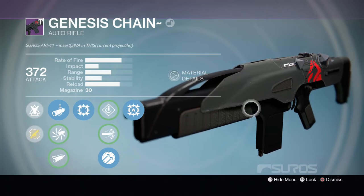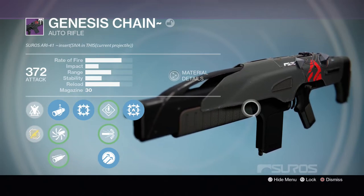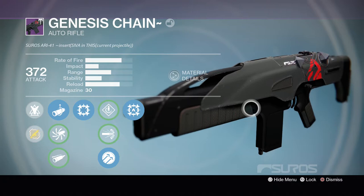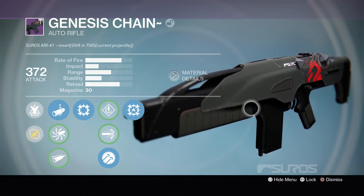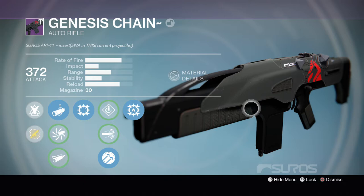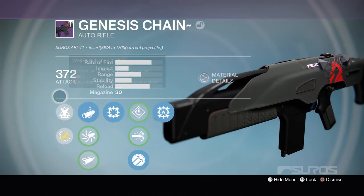This is a low rate of fire, high impact Auto Rifle, with some pretty good range and some really good reload. The problem that this Auto Rifle has is that it has some pretty poor stability. It also comes with a 30-round magazine, which is very good, since this archetype of Auto Rifles usually has a smaller magazine than 30 rounds — except for the Zhalo's of course. But anyways, now let's move on to looking at the perks of this weapon.